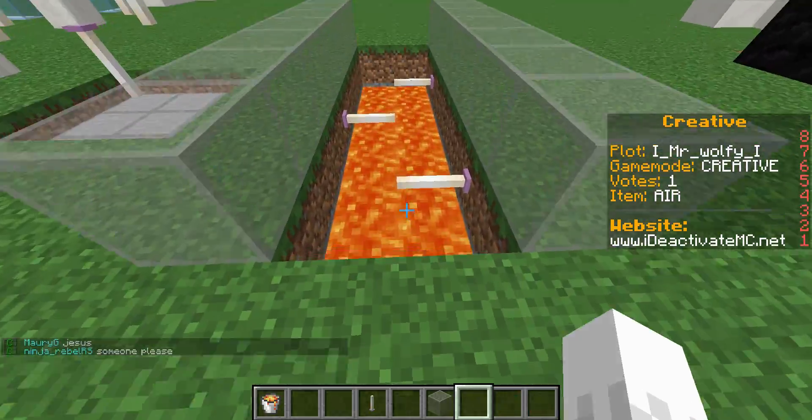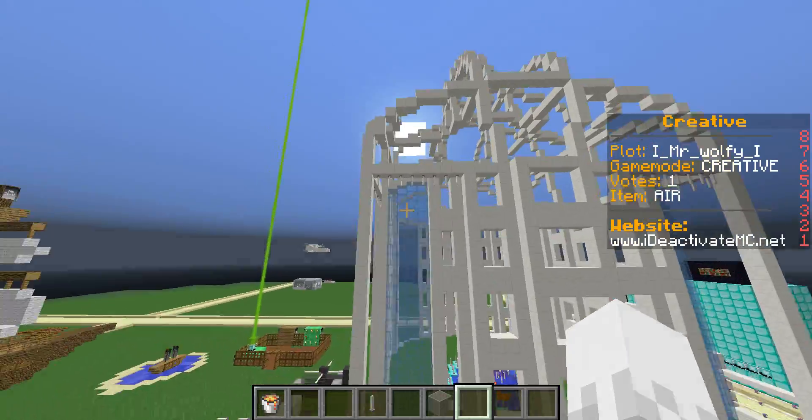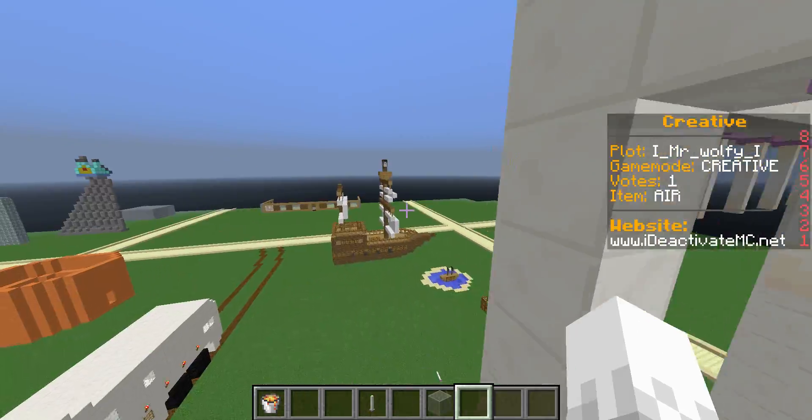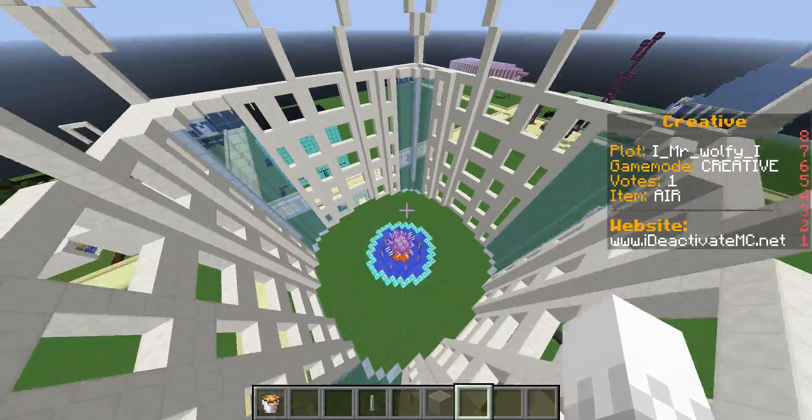The fifth thing is parkour — you can use them as part of that. And the sixth thing is probably decoration, like I've done on this big building that I've made. Don't know what it is, but yeah, decoration, as you can see down here.